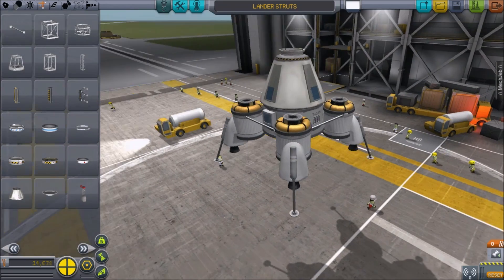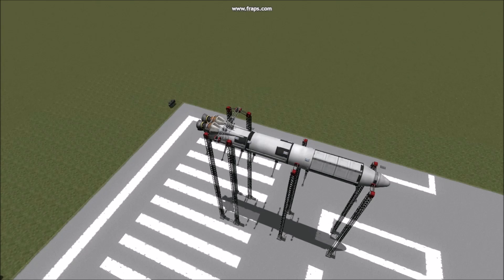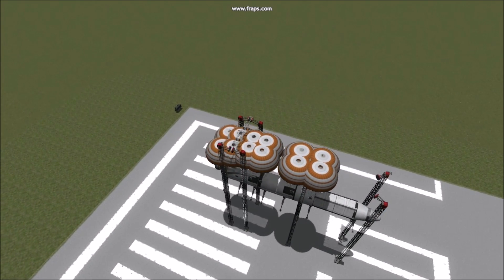connecting parts to each other and transferring force to the main hull. Take care when attaching parachutes that the tug will be evenly distributed around the center of mass.